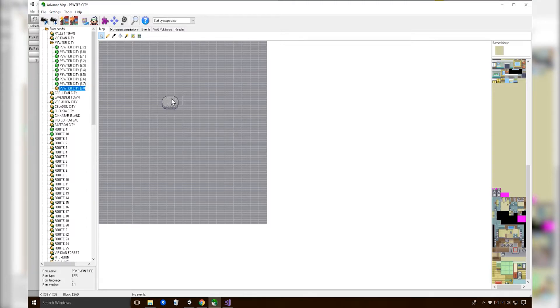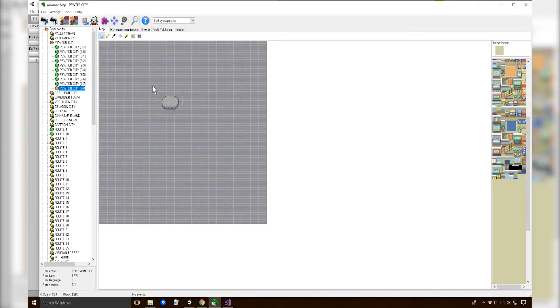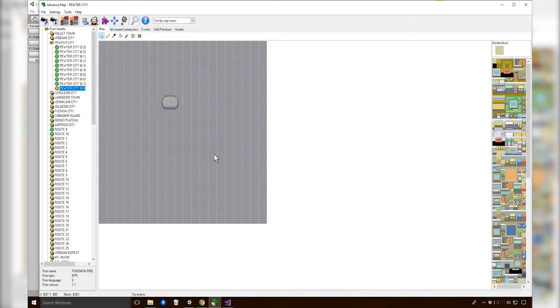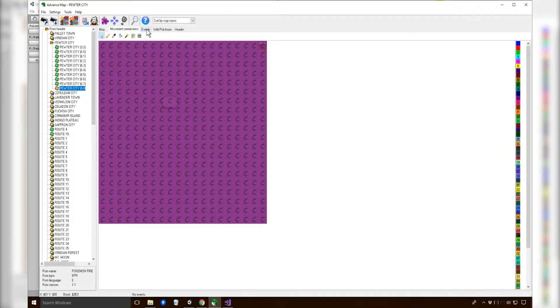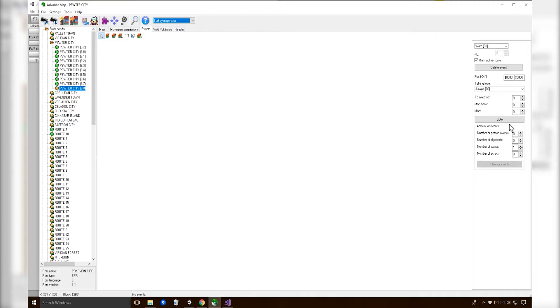Maybe we could put in just stairs there or something like that. The most important part is that we can get into this place and get out of it. If you remember last time, I believe it was this TV that we're trying to go for - so I'm going to save that and go back into Pewter City 6.2. And it was that one - okay brilliant. So then we can set it up, and what I want to do is add in events. We want a warp event - we want the number of warps, change events, and that should be us hopefully good to go. We want it to warp to number one, map bank 6.2.